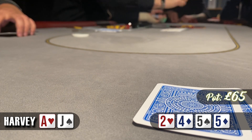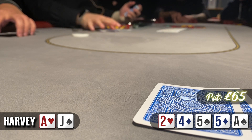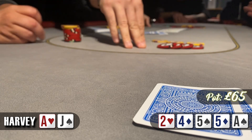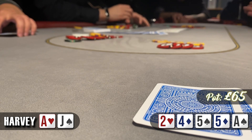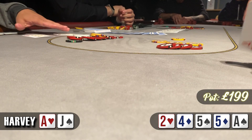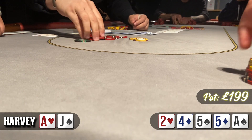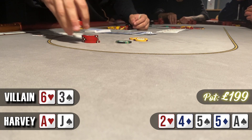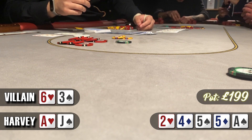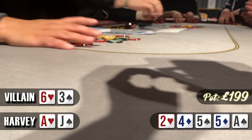On the river we see the ace of spades giving us top pair — definitely good enough for another bet. We make it £22 and our opponent snap-shoves for only £67. I don't know why I made this call — I think it's a really bad call. I leveled myself into the thought that he thought I was bluffing. He shows 6-3 offsuit which flopped a straight. I just don't think it's a good call — he almost always has a 5 or better, like he did here. Good hand to him, and we lose this one to 6-3 offsuit.